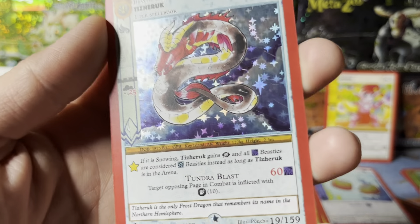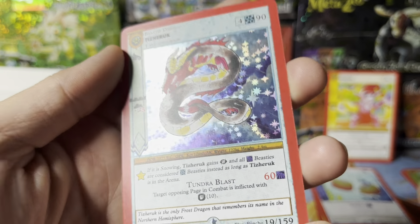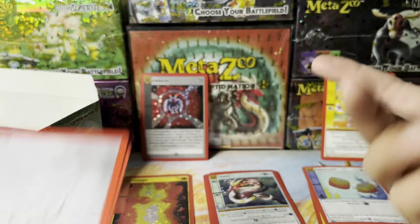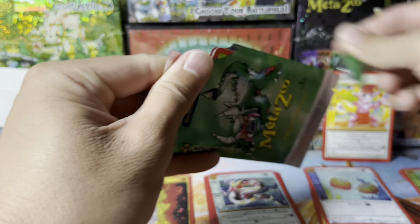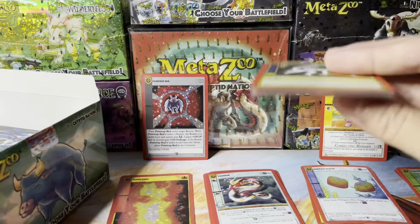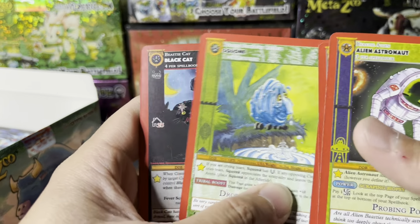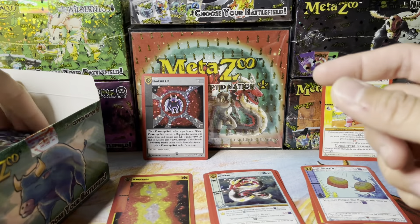This first edition box is a little more pricey, so I'm hoping I can actually get some value. Tis Herk — that's a nice one. Winter and Frost Aura — I just don't know, the auras look so cool to me. But are they valuable? If any MetaZoo peeps could let me know about those rare auras, that'd be great. Black Cat — okay, moving along.